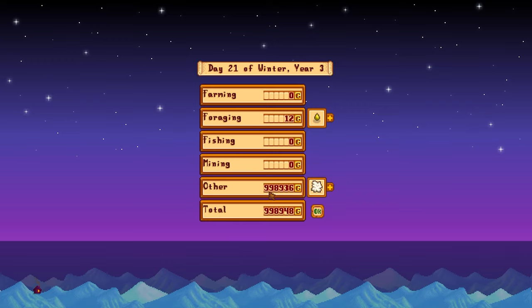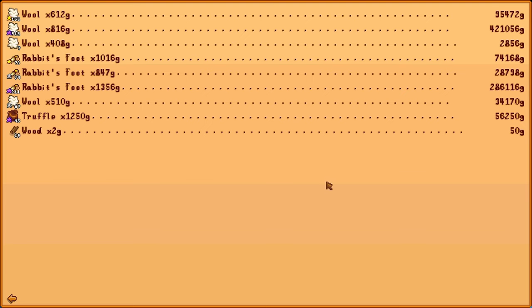Almost a million there — let's see what we got. Iridium wool, 860 gold. Iridium rabbit's foot, 1,356. And the truffle, 1,250. You just can't beat pigs in this game. I must do a video where it's literally one year of golden chickens and pigs to see which one gets the most money — you've got to factor in rain and winter as well.